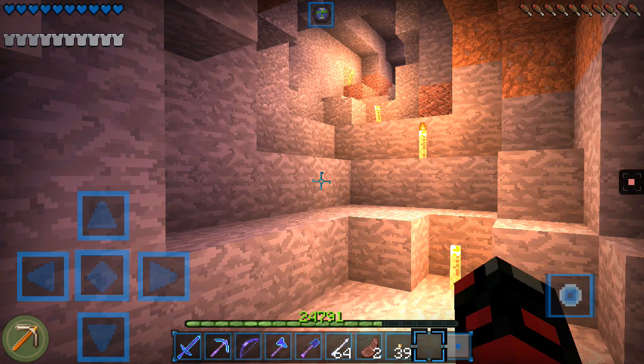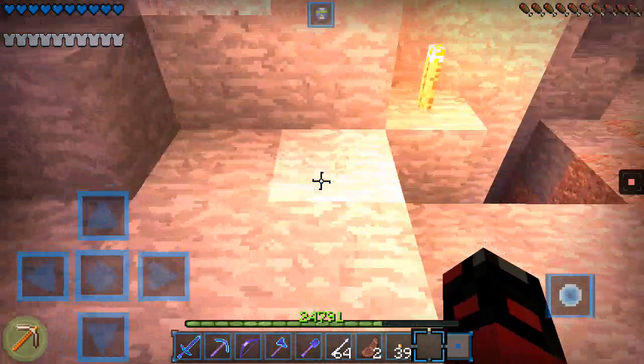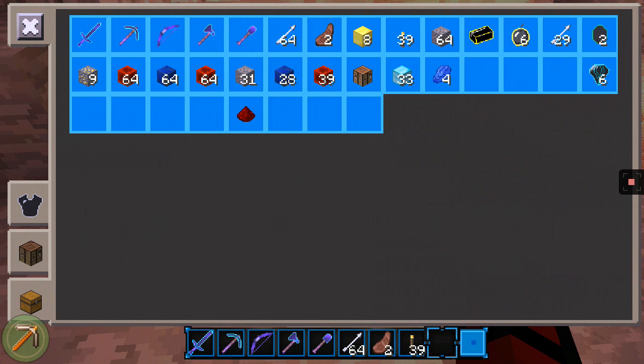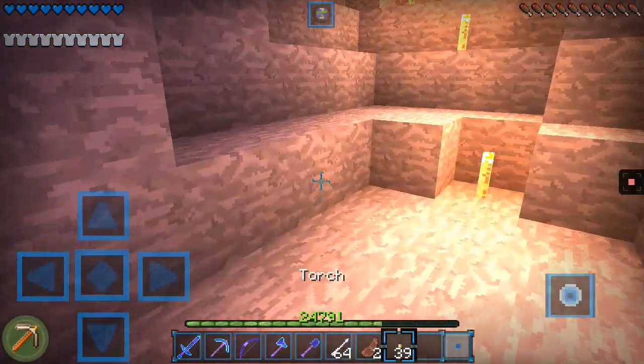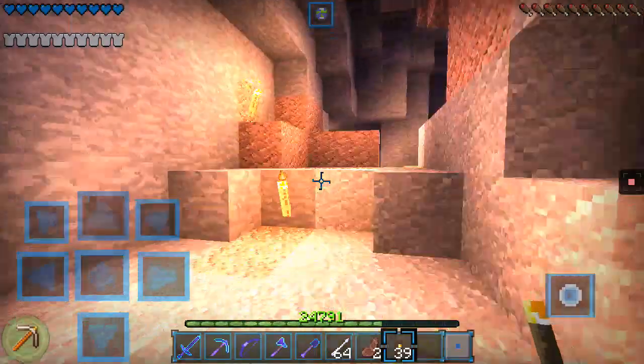Okay guys, we are back. Welcome back to another Minecraft video. Where we left off, we found a ton of iron — basically a stack and a half — nine gold ore, a lot of redstone, a lot of lapis, quite a lot of diamonds. And we killed some zombies to get some ingredients and everything.